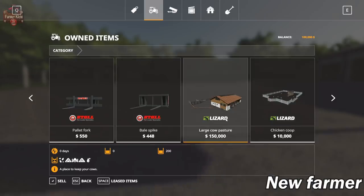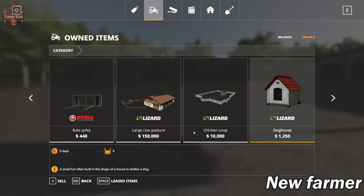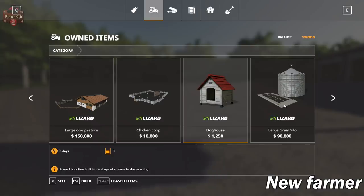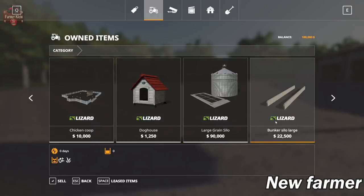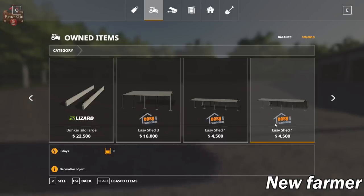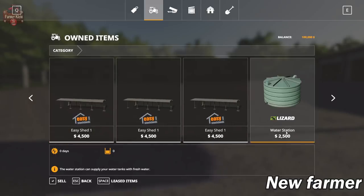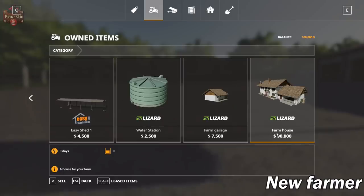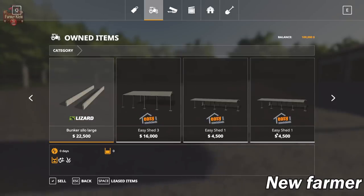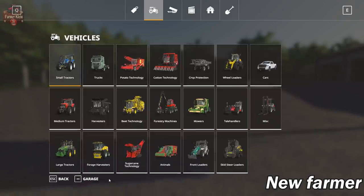We also have the large cow pasture which will support up to 200 cows, and the standard size chicken coop which will only support 100 chickens, plus the doghouse. There's a large grain silo and a silo bunker for silage for the cows. We've got a plethora of sheds — if you don't want all of them you can sell them off — as well as a water station, farm garage, and farmhouse.